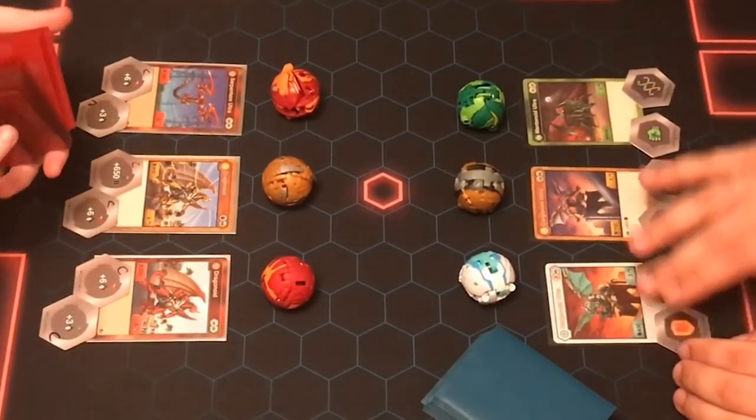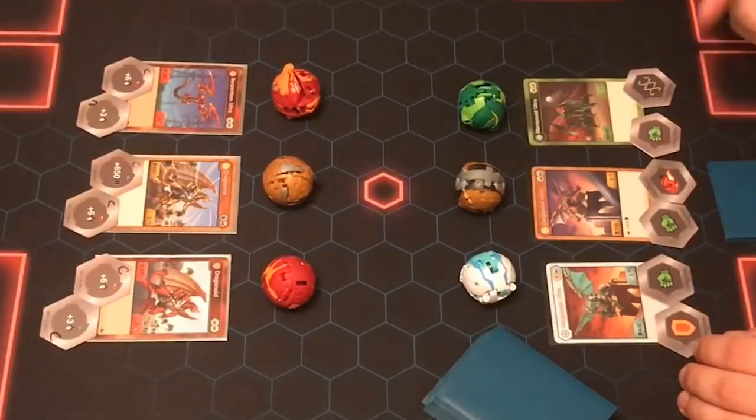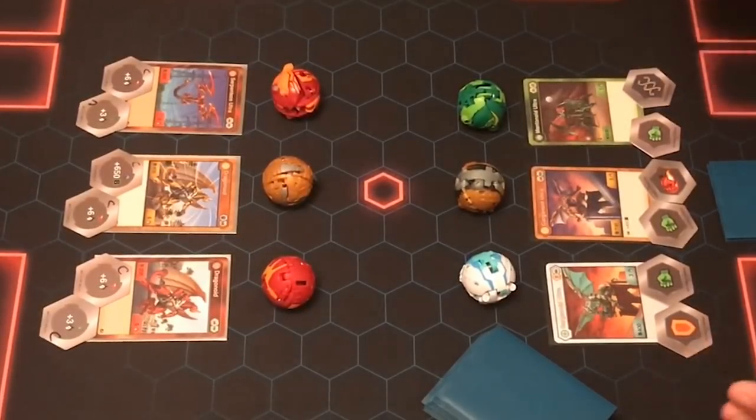You will have three Bakugan with two cores each, so six cores coming into the brawl, and your opponent will have six cores. There should be 12 cores on the matrix during the battle before they start getting picked up by play.